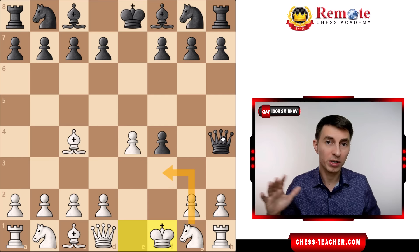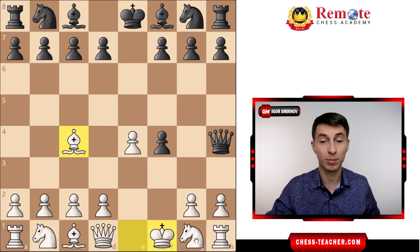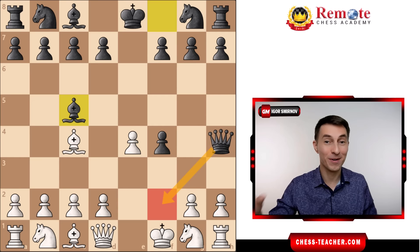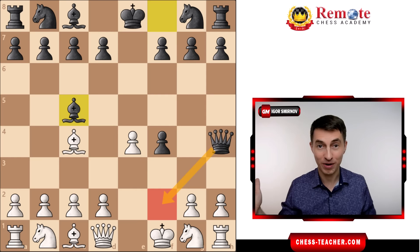Bc4 is the variation I'd highly recommend you play, especially because in this position in most cases Black goes Bc5 — they're going for the Scholar's Checkmate. If you've been following this channel, you know that refuting people who are trying to deliver this checkmate against you is one of our sweetest things. And usually the punishment is brutal, just like in this case.